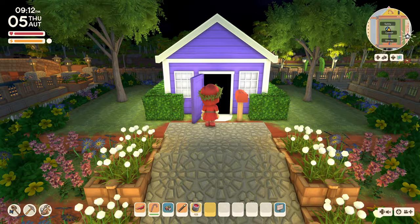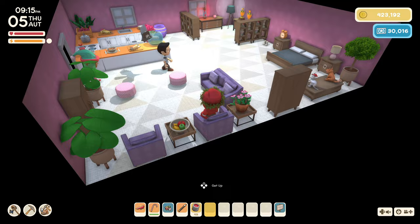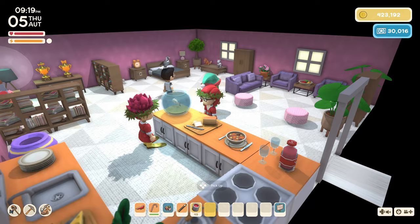Inside we find a light and bright organized space — a bedroom, living room, kitchen, and closet space. Really, it was the best I could do with the limits of Dinkum interior decorating.